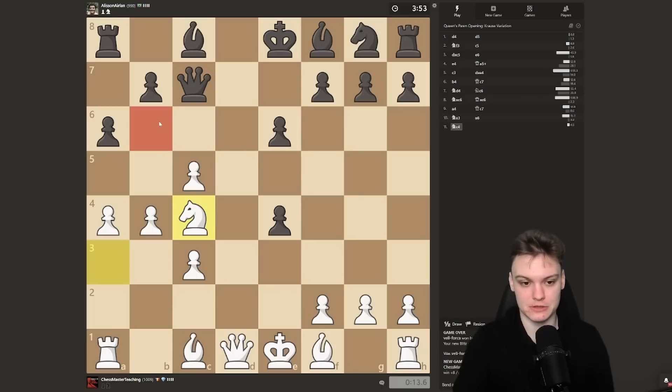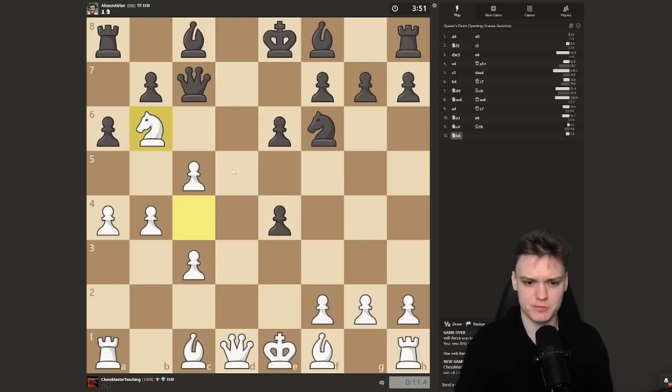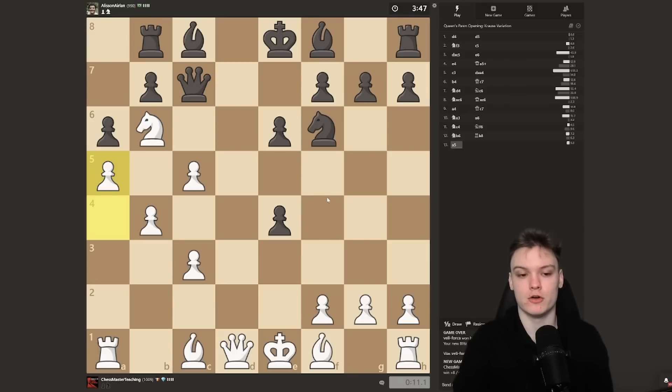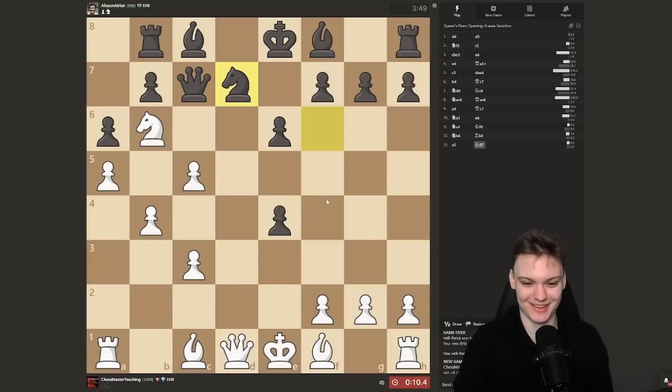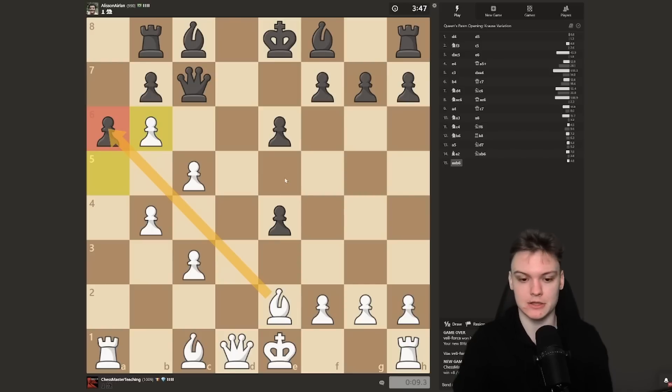I'm just going to play knight c4 — the square has been weakened, so this could be a pretty cozy home for our knight. It's going to be very tricky for our opponent to get rid of that piece. I could just go for it immediately, stopping rook 5 ideas as well. He has to move the rook. If I could get the bishop over there that would be pretty cool, but I'll just support the knight. The knight is having a good stay on the b6 square. I think I'll play bishop e2. Generally we'll have a lot of ideas to sacrifice the bishop in the future to get a lot of passed pawns.